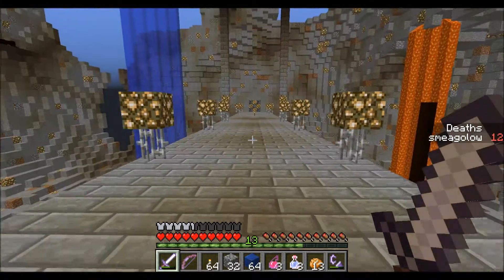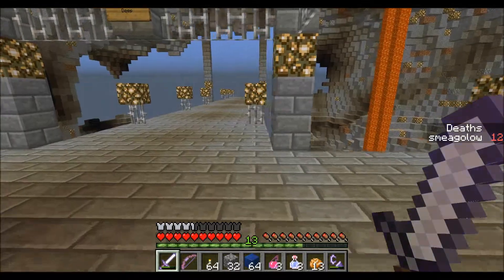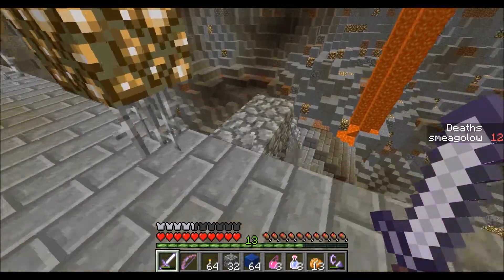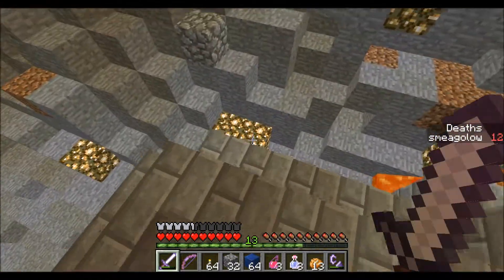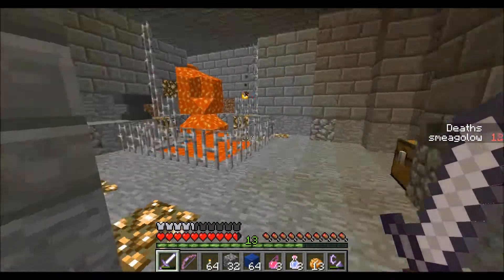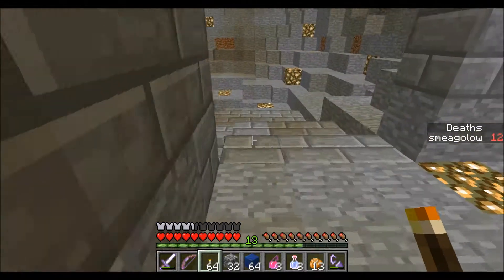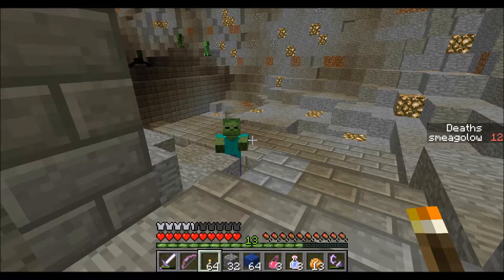Where did I go down? I know it was above a house. The house down there I think has the anvils — or maybe it's that one, I don't know. P.S. I lost my iron pick with efficiency 3. I didn't bring a pick. Why do I always forget pickaxes? I have cobblestone and wood though so I can just make one.